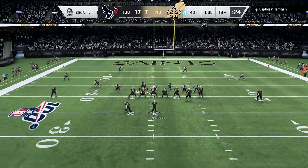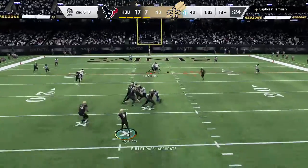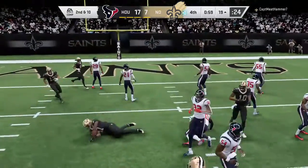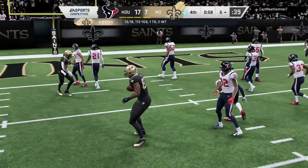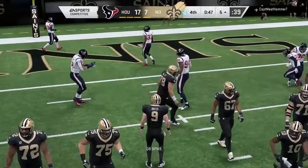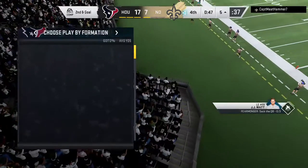Now Brees. And brought in by the tight end Cook — able to get him down, but he does reach the five. The Saints' passing game in sync and moving with the football. It's a first down.